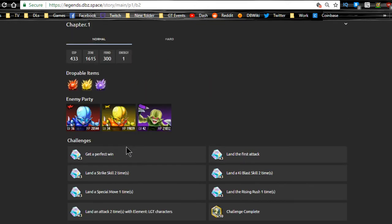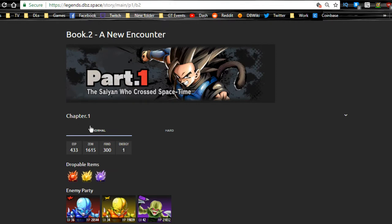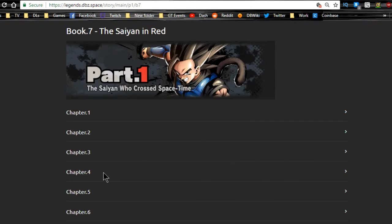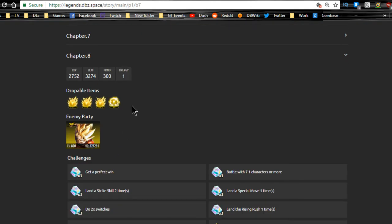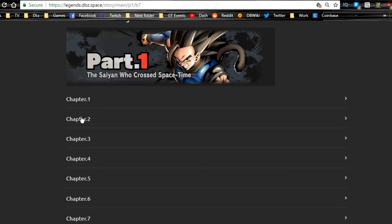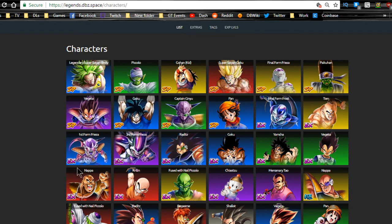What if you can't handle Hard mode? Go to Part 1 Book 7, Chapter 8 on Normal - you go up against Goku at level 800. If you can't handle that, check out Chapter 3, which has opponents at levels 500 and 400. Honestly, I would personally focus on one unit you want to get to level 1000 first. The top units I'd recommend are Broly, Vegeta, Super Saiyan Goku, Pikkon, Frieza, or Piccolo.